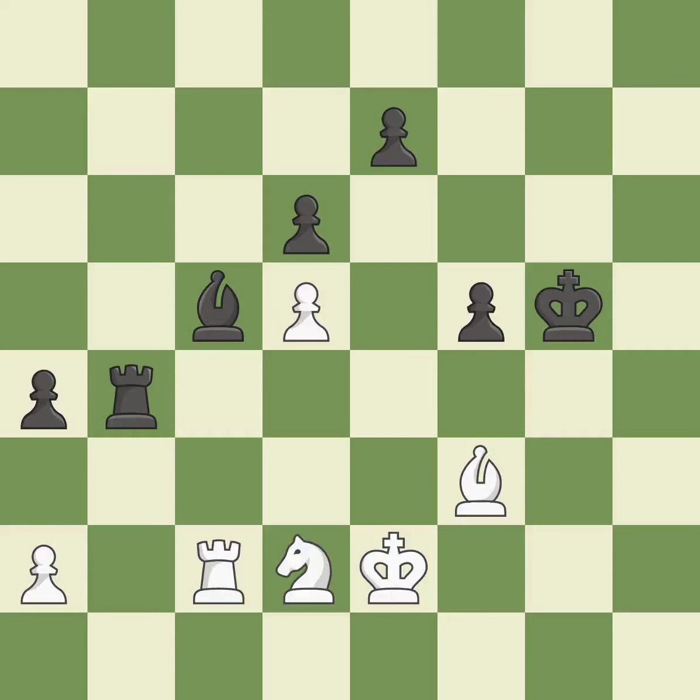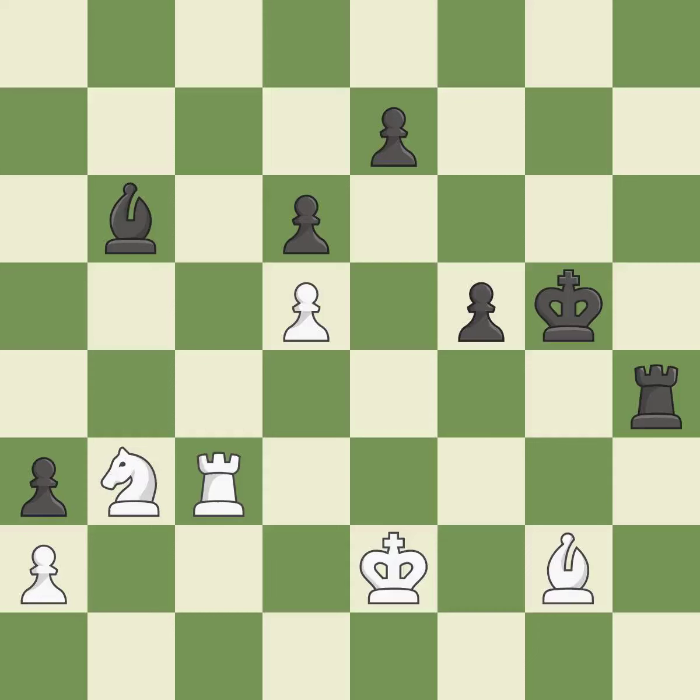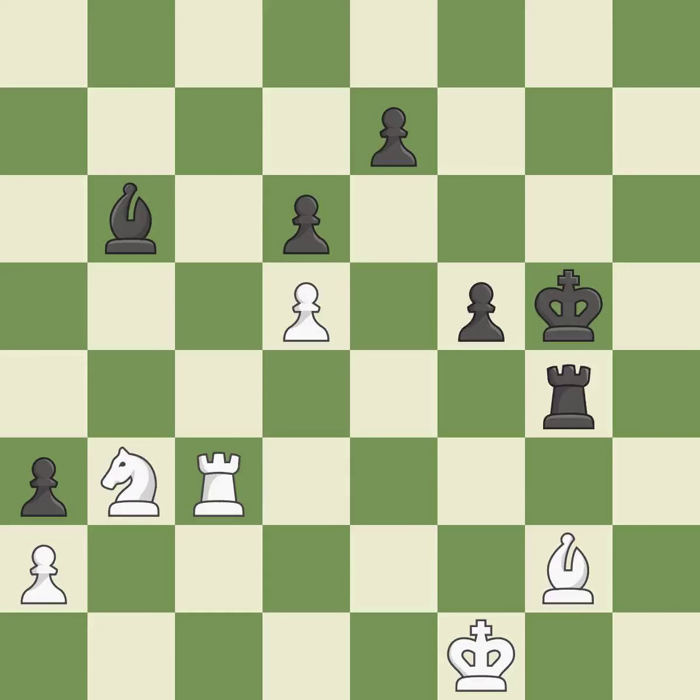This moves the bishop to a better location, allowing it to control more squares — it is excellent. While not a mistake, that is also not the wisest course of action. Perfectly on point — the bishop is now in a secure position. This poses a risk of winning a pawn. This prevents the adversary from winning a pawn. The potential for an x-ray attack through two pieces exists here. This defends the attacked bishop and stops the opponent from being able to create an x-ray attack through two pieces — it is good.